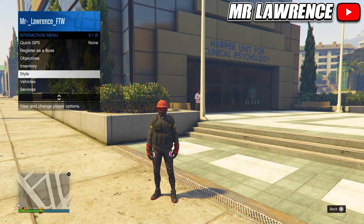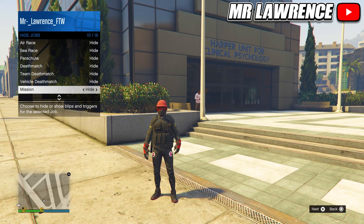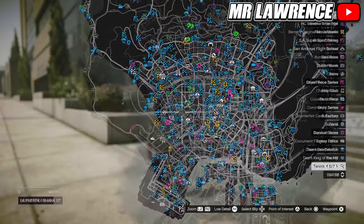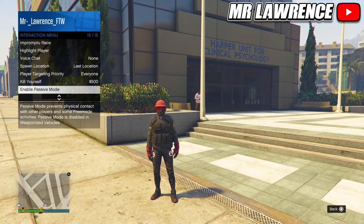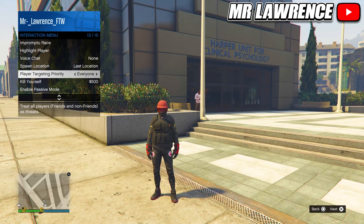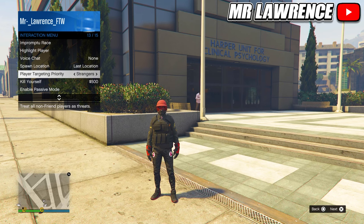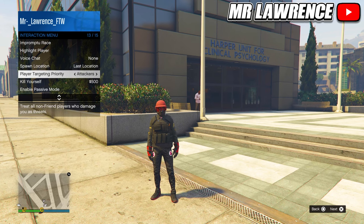When you're back in Online, open your Interaction Menu, go to Map Blip Options, then Jobs, and hide everything. This makes your map a lot clearer. Now open your Interaction Menu again and go to Targeting Priority — it's near the bottom — and set it to Everyone. This makes your auto aim lock on to everyone. If you set it to Strangers it only locks on to players you don't know, but that doesn't always work. With the Attackers option you can only lock on to players who shoot at you first, meaning if you get shot first you're already too late.